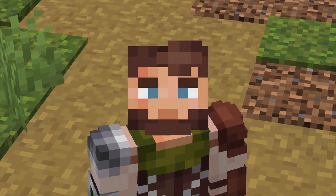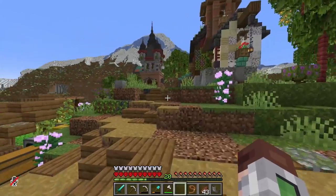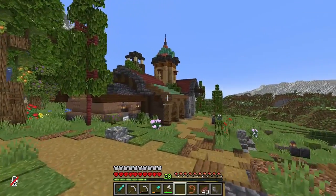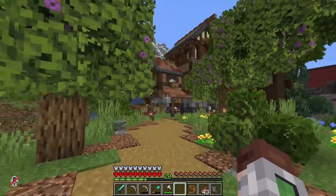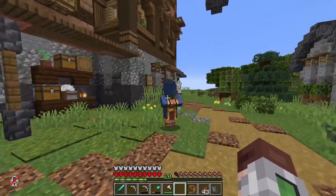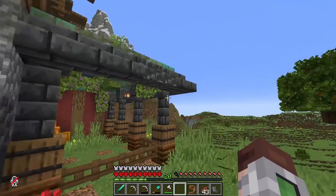Hello everybody and welcome back to Hardcore Minecraft! We're back in our Hardcore World and look at all the cool stuff we've built. We got our starter house, our ultimate animal pen, our nether portal slash enchanting tower, and in the last episode we built this awesome villager trading hall. Oh, we have a visitor - hello! Goodbye wandering trader. The villager trading hall right here, I love it so much.